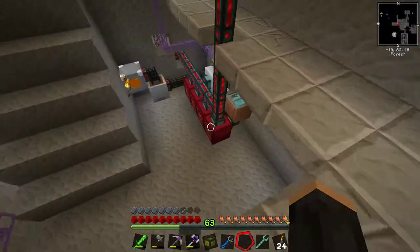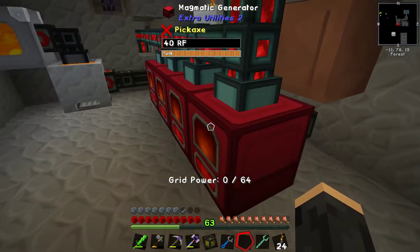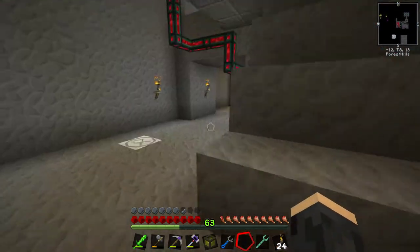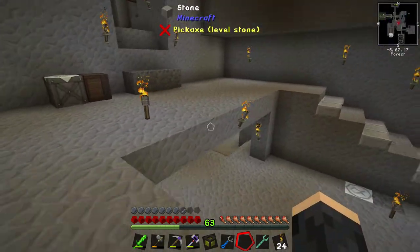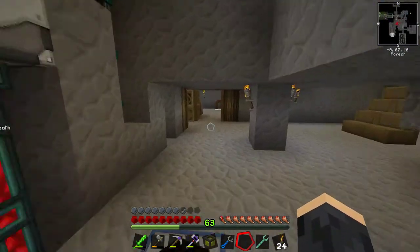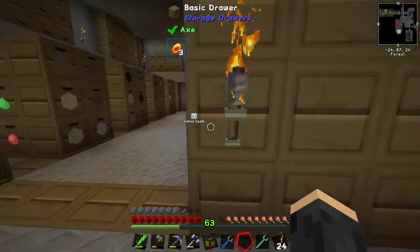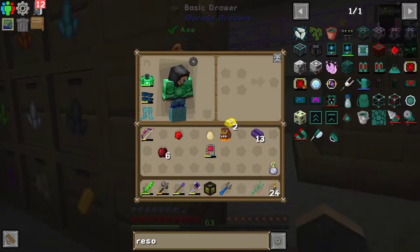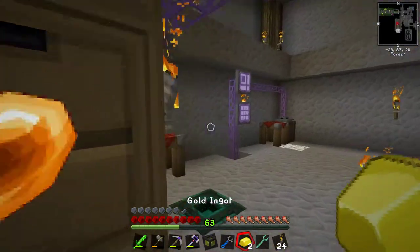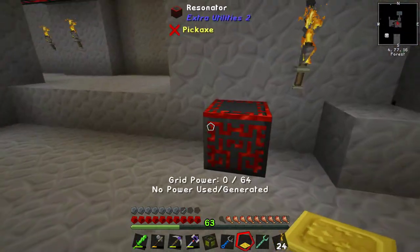I realized that downstairs the magmatic generators say they are producing grid power 0 of 64 - there's no grid power, which is a problem, even though I have a whole bunch down there as well. So I thought what I might be able to do is just improve the efficiency, i.e. the speed of those machines. I'm going to try it with one of them.